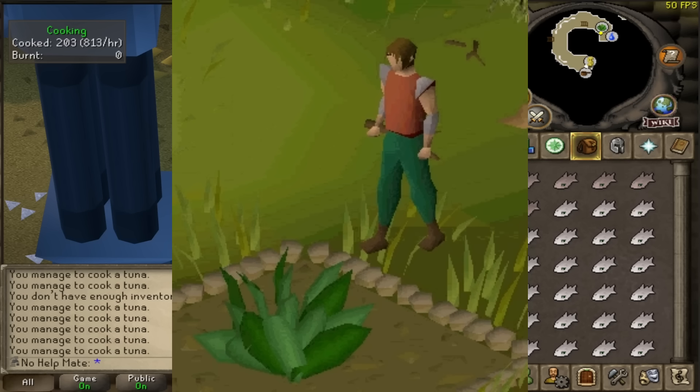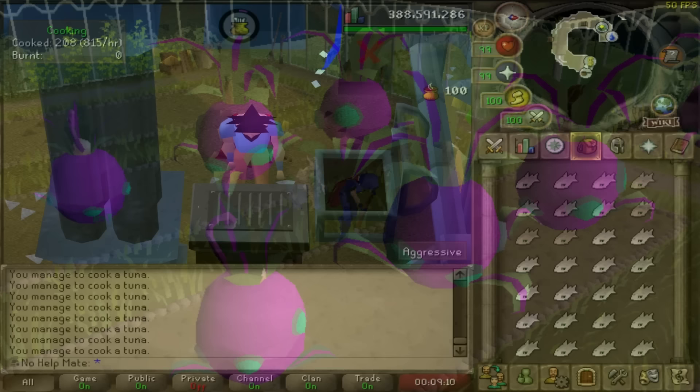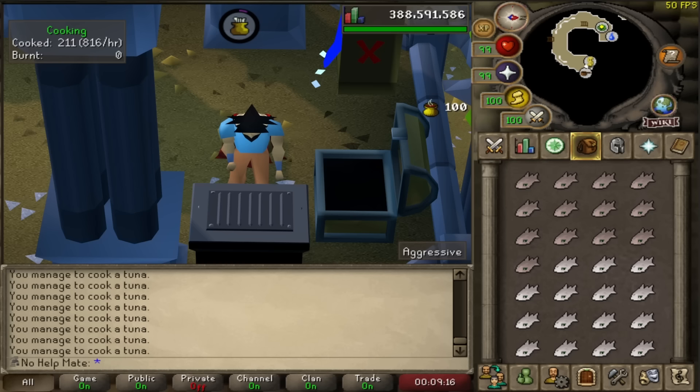I highly recommend starting farming as early as possible. You can do herb runs, tree runs, or even the Tithe Farm minigame. Farming is a skill you passively train over time, so the earlier you start, the quicker you'll get to 99. It really does take a long time and a lot of people don't like it — but try to make it a daily habit.